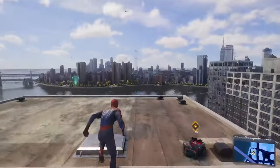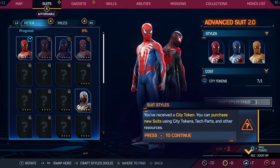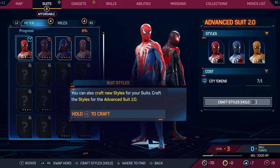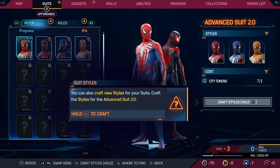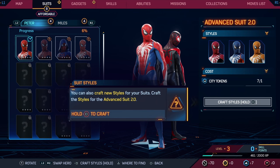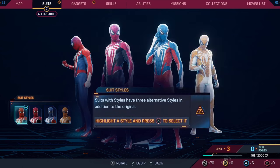This is a new place, a new apartment for a new Spider-Man. I wonder if he's living with MJ now. Never mind - his Spider suit's just on the roof. Suit Styles - you received a city token. You can purchase new suits using city tokens, tech parts and other resources. Seven city tokens accumulated. You can also craft new styles for your suits - craft the styles for the Advanced Suit 2.0.